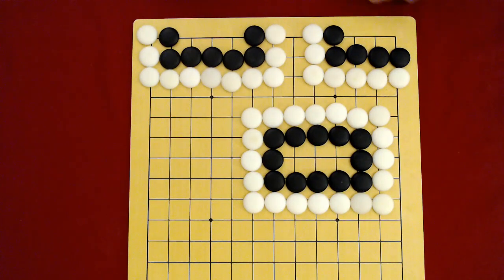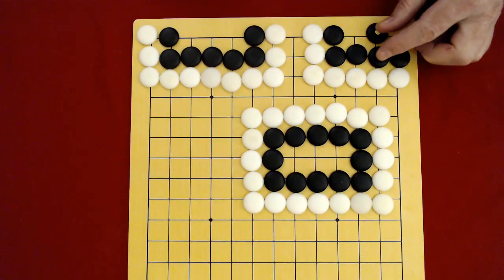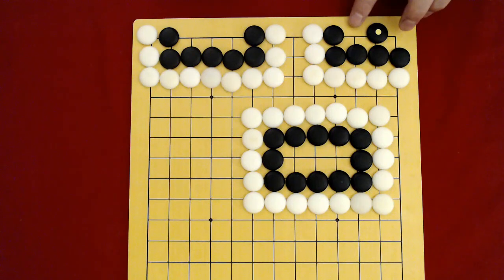The vital point is right in the middle. If black plays there, they get two eyes — one here and one here. The concept of two eyes is where one or more stones separates internal liberties into one or more separate groups. Here's one group and here's another group. If it were a really large group, you could have numerous eyes.